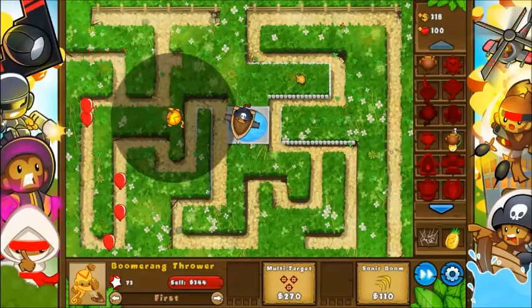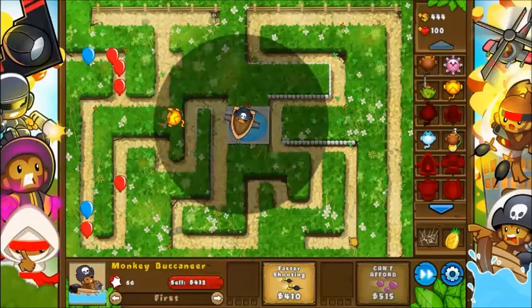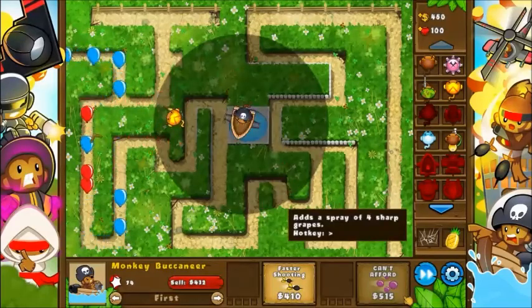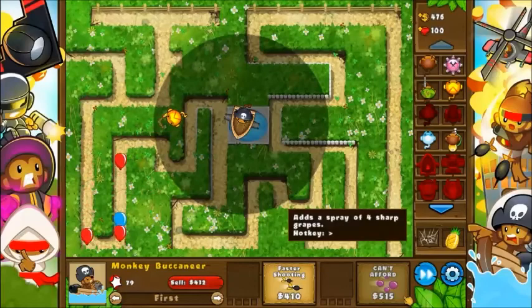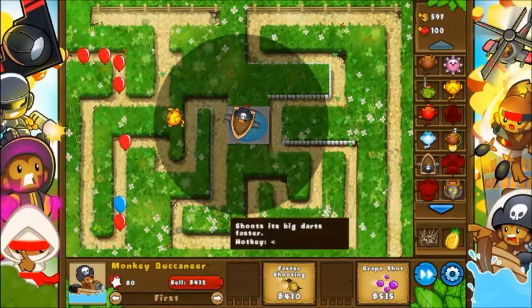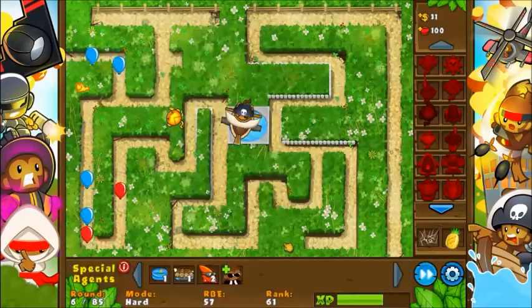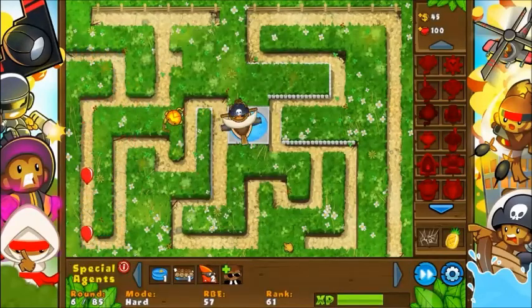At the moment, technically, the boomerang thrower doesn't have any camo detection, but as soon as I upgrade the Buccaneer into Grape Shot and then into the Crow's Nest, then the boomerang thrower will have camo detection. However, I don't really need to upgrade it right now because I don't need any extra camo detection, considering there's no camo blooms for quite a while.